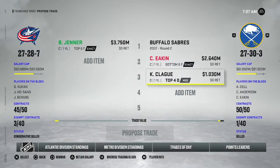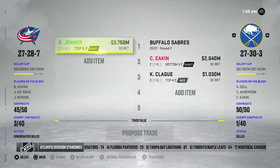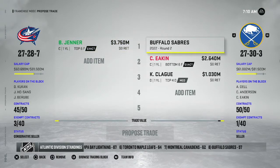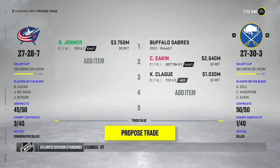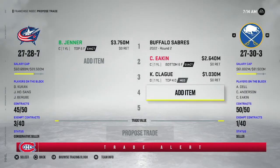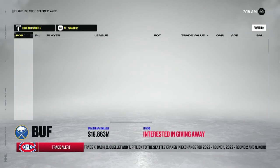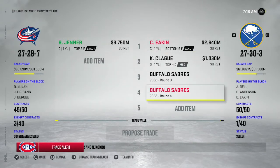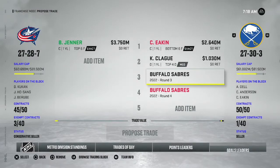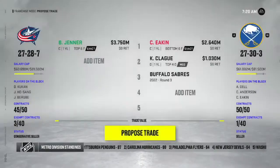We're trying to trade Boone Jenner to Buffalo - he's got one year left at 3.7 million, 28 years old and done growing. We want a second round pick, Cody Eakin, and Clegg. After going back and forth - they rejected a 3rd and 4th, but accepted just a 3rd round pick for Jenner alone. So we get a third round pick for Boone Jenner - not a bad trade.